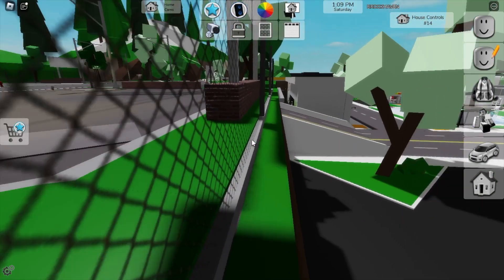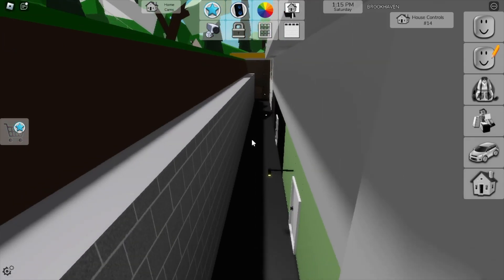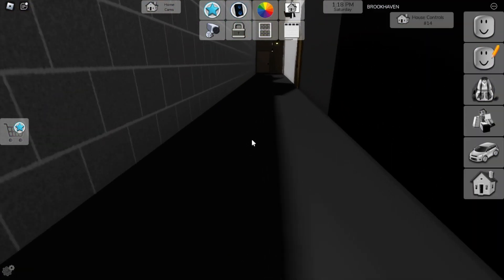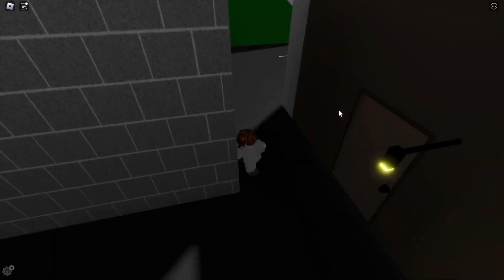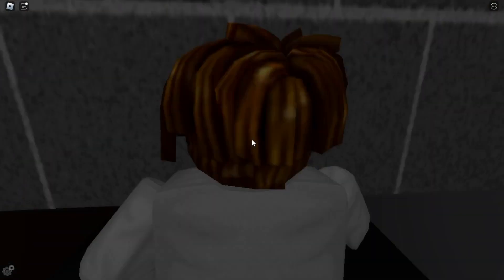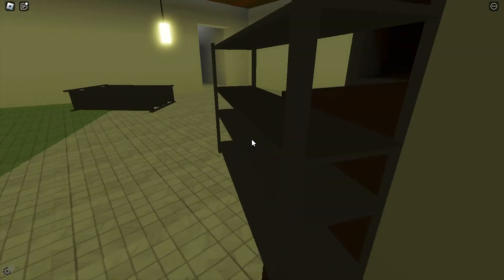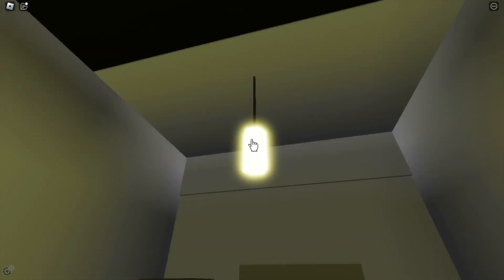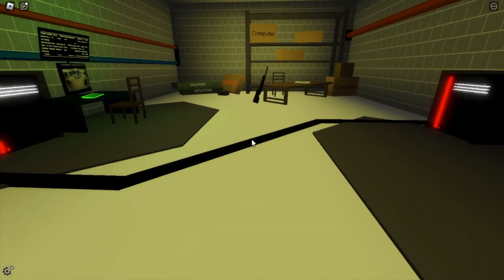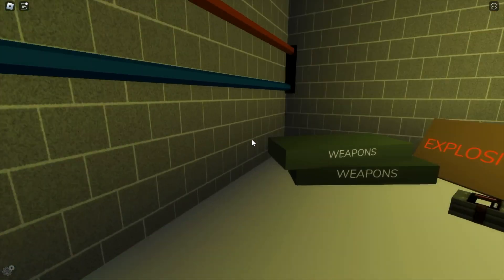Just one more thing before I go — I want to show you guys all the secret places that I know in this game. I'll turn off this HUD. In here, you have to click that light, and then you can get into here. This is like the first hacker base, basically.